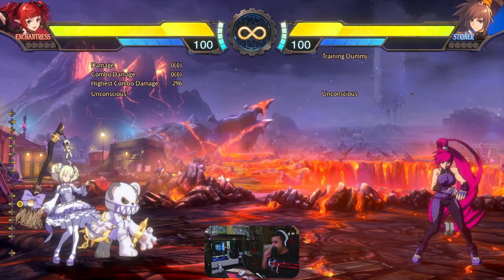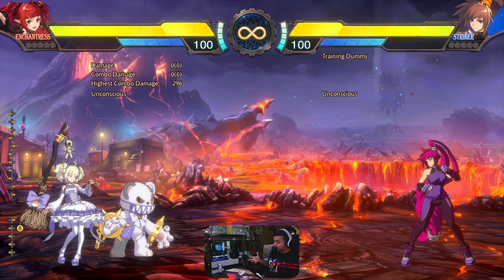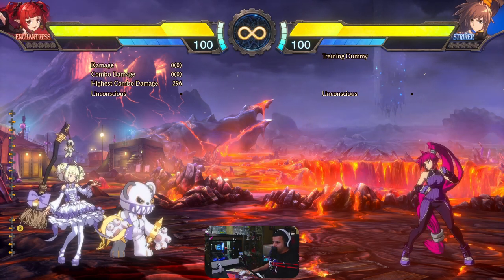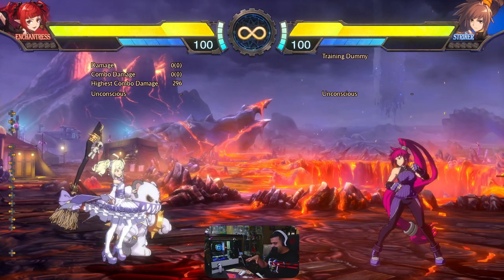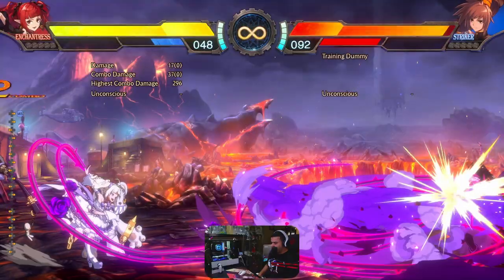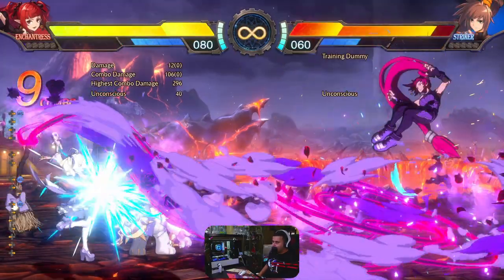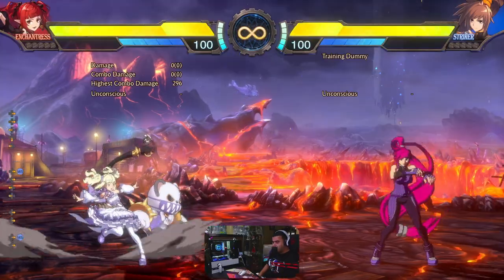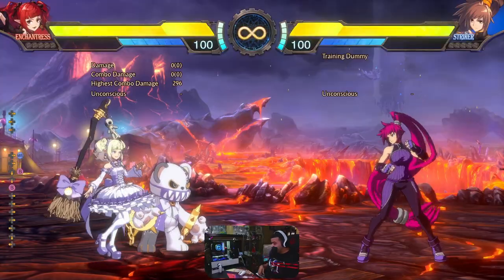Now let's talk about her MP skills. Enchantress has two sets of MP skills — the first set is when the teddy bear is not summoned. The front MP skill travels crazy range, costs 60 MP, but recovers 40 MP and steals exactly 40 MP from your opponent. It doesn't matter if you use it in a combo scenario — it will always steal the same amount. It also has really nice I-frames.